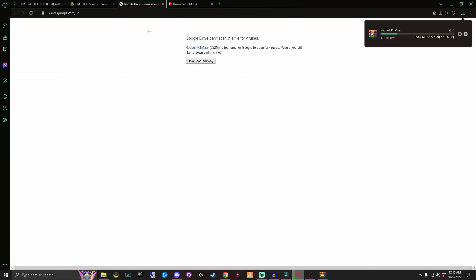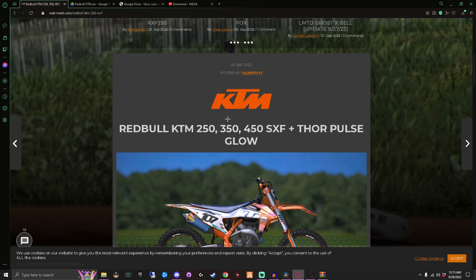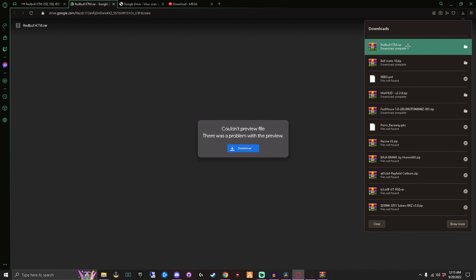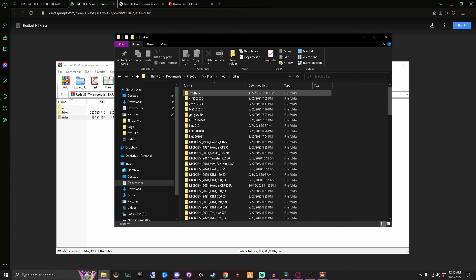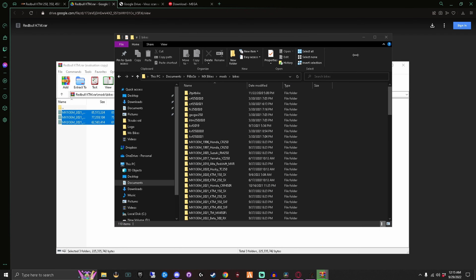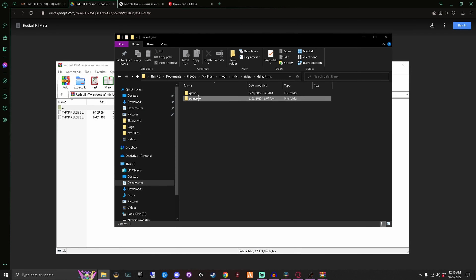If it comes with a PSD and you're good with Photoshop, you can edit your own livery. We'll open that up and go to Mods. This one is set up where the creator gives you gear as well. We'll go back to Mods, go to Bikes. The quick way is to just take those three files, drag and drop them into your Bikes folder - it will add the file where it needs to go. Then come into Riders, Default MX, Paints.